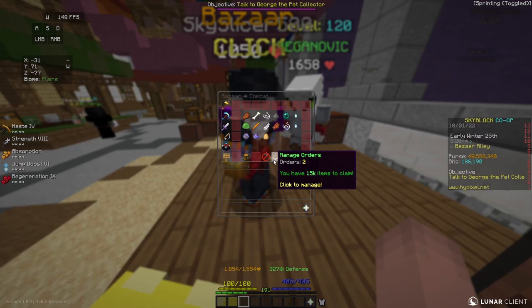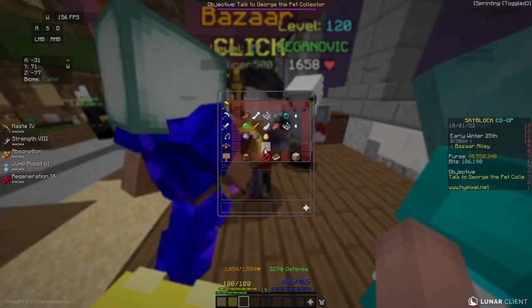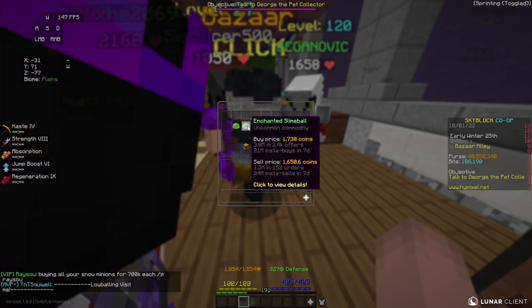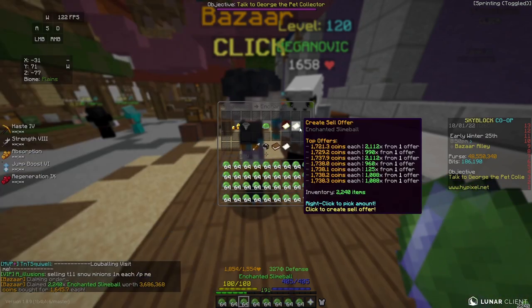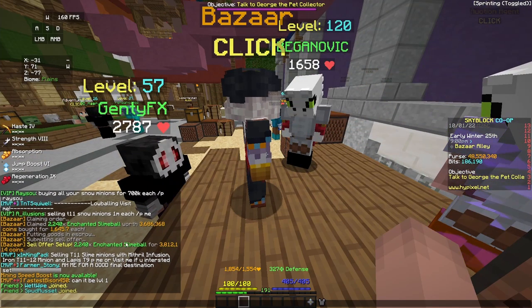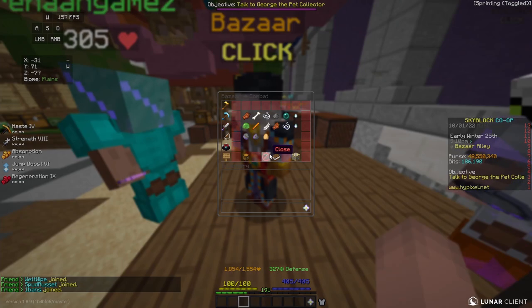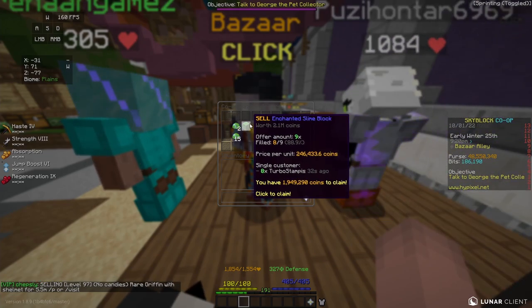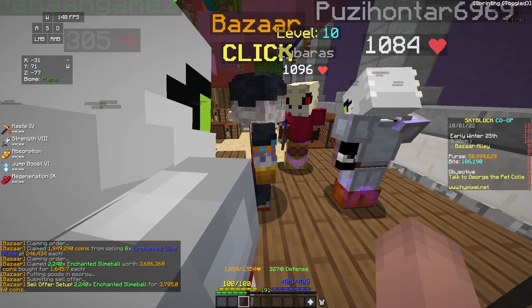I've been AFK doing a couple of flips, but I think I've found one of the better margin flips I've ever done in the series so far. I've been buying Enchanted Slime Balls and then selling them back to the Bazaar in a sell offer. There's about 20 million insta-sells and insta-buys in the last seven days, so these are being actively bought and sold. I can take out these slime balls, sell them back to the Bazaar, and I make about 130,000 coins profit off of that. I still have about 13,000 more slime balls to collect, so I should make about 700,000 coins profit in total. I'm also doing Enchanted Slime Blocks at the same time, which make about 20,000 coins per block.